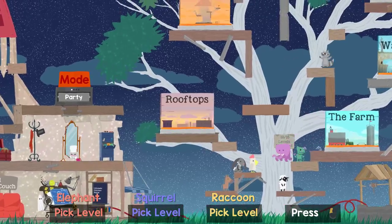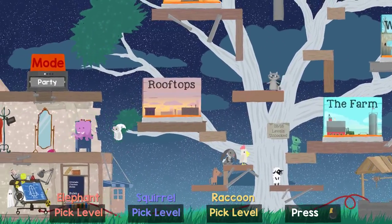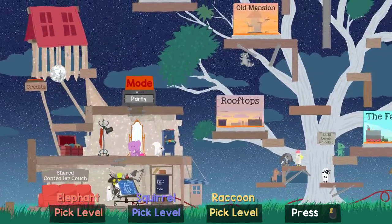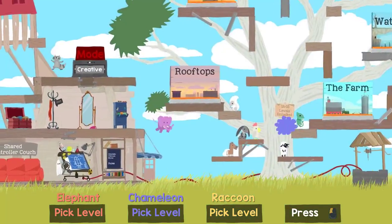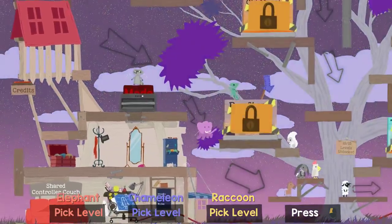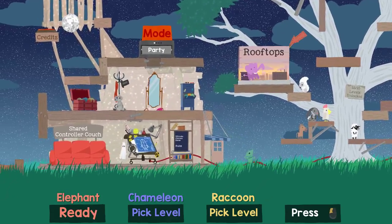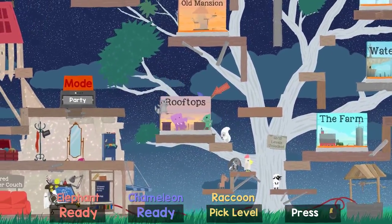I'm trying to remember how to interact with mirrors and things. Be diesel or scary. I want the alien. No hats, we don't need hats. Free play... we want a party, right? Party mode. Alright. Let's just start with rooftop, something basic. Get these two used to how the game flows.